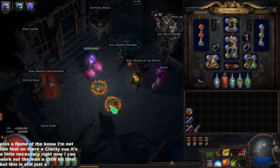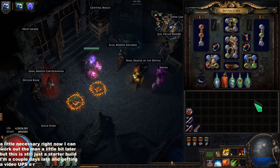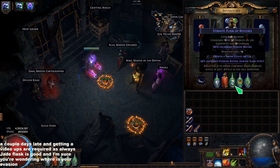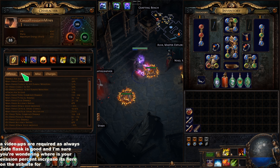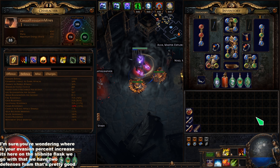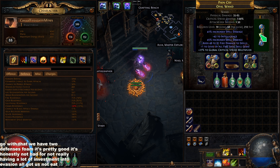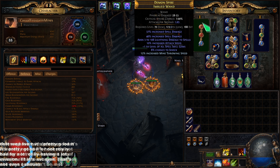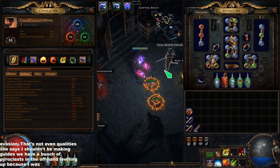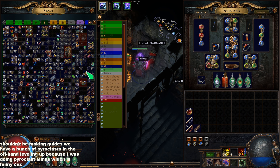First things first, the gear — this is the most important thing alongside the passive tree. I did drop a Carcass Jack early, which isn't required but is helpful for good clear. I currently have Blazing Salvo linked with Elemental Focus, High Impact Mine, Increased Critical Strikes, and Greater Multiple Projectiles. The multiple projectiles is very important as these can overlap — 12 of these hitting the average damage seems small, but it is significantly more damage than you'd think, especially on single target.